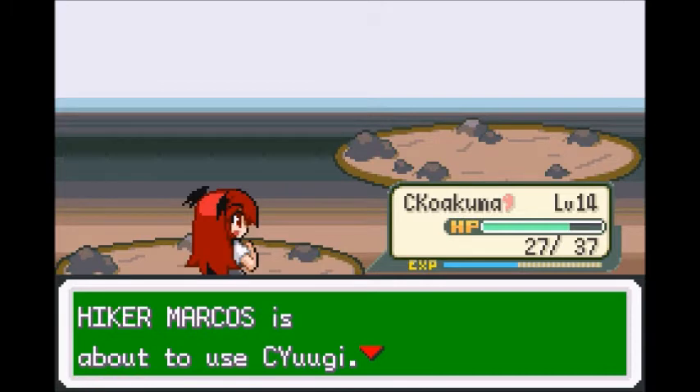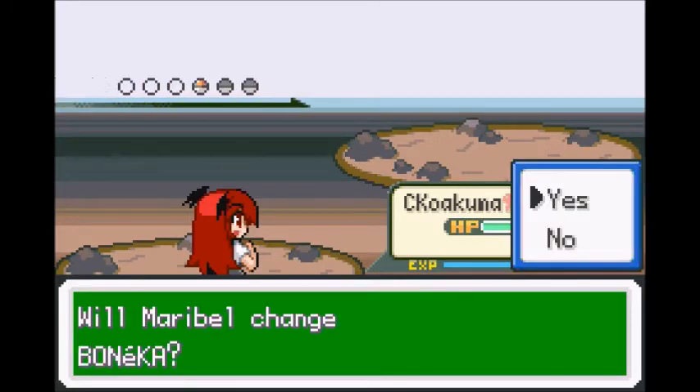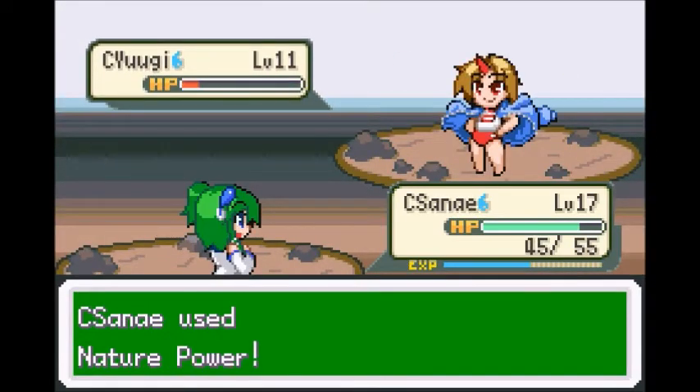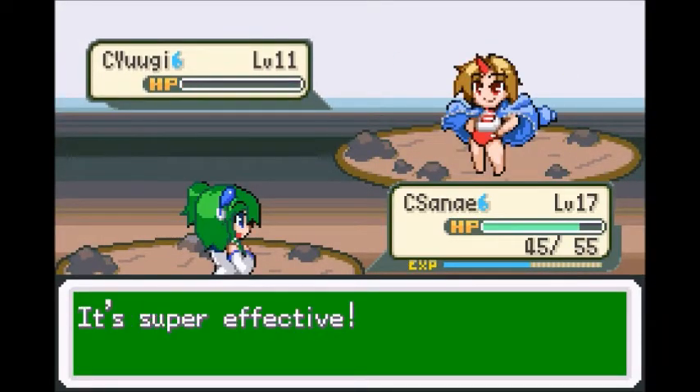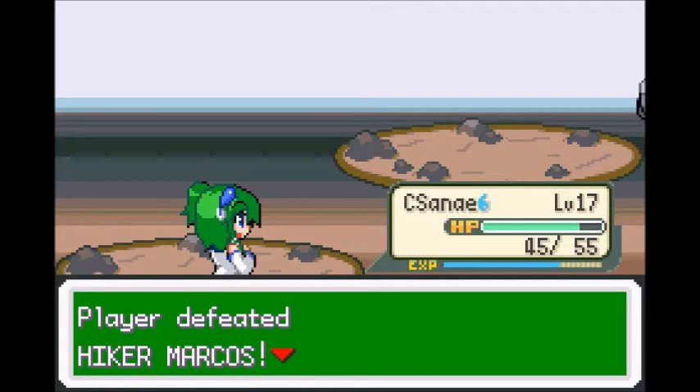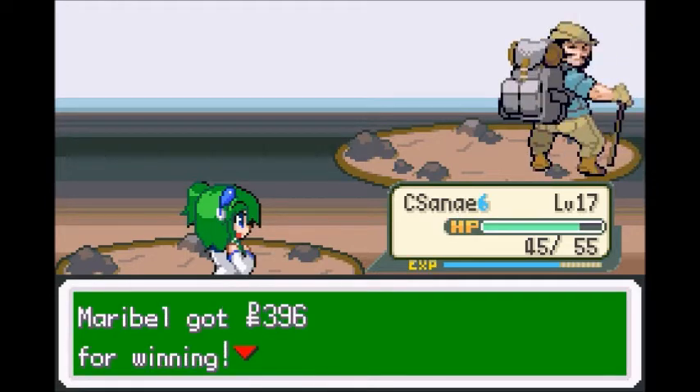I feel like I should be lucky Kuwakuma didn't get poison there. Well, okay then. Turns out Yuki has magnitude, but it was a magnitude 4, so I got lucky on that one I think.